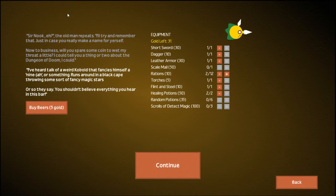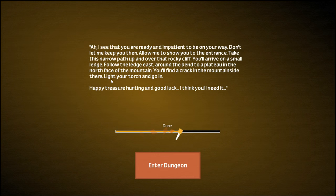'I've heard talk of a weird kobold that fancies himself a ninja — runs around in a black cape throwing some sort of fancy magic stars.' Ha, a ninja. 'You shouldn't believe everything you hear in this bar.' The old man then tells us to take a narrow path up and over a rocky cliff to find the dungeon entrance. Interestingly, this whole description of where to find the dungeon is completely different from my test run.